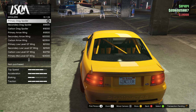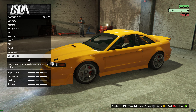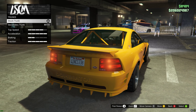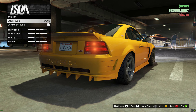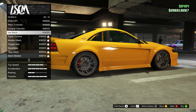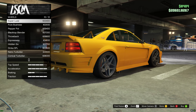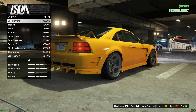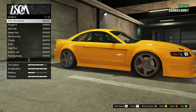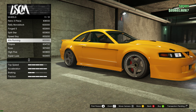I want to keep it low profile. Sunstrip. Trunk — it looks strange, like it has a different mesh. Wheels — something American but also a tuner. Maybe settle with the stock look. Yeah, that will do.